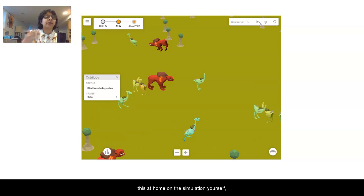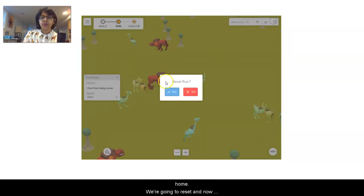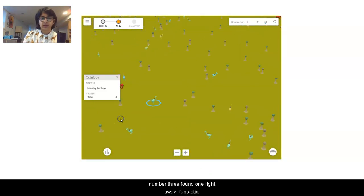Notice that if you're doing this at home on the simulation yourself, you may be getting different numbers than us, and that's totally fine. You can keep up with your own numbers on your own data table if you have access to Amplify from home. We're going to reset and now we're going to go to blue number four Ostrilobe for trial number three.